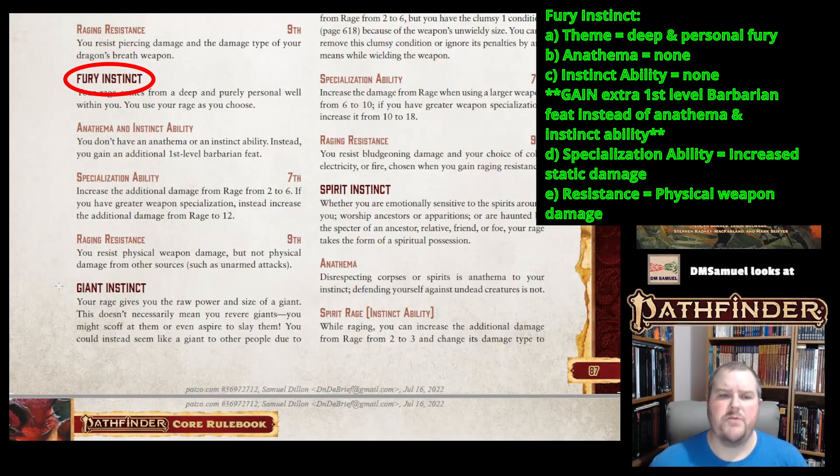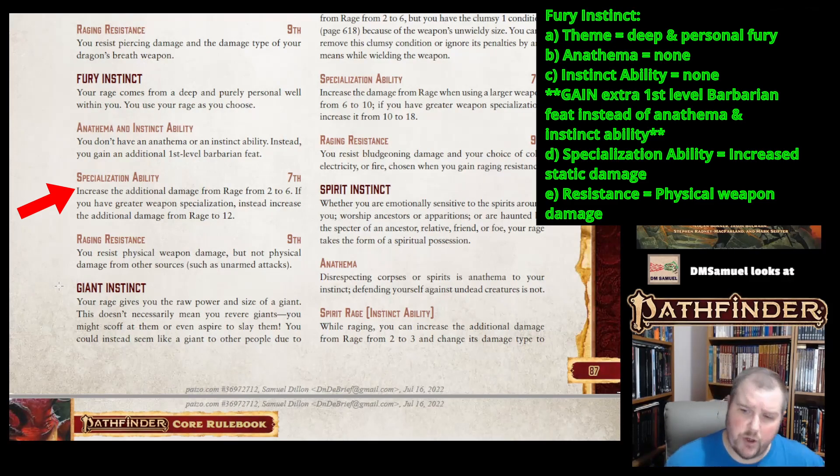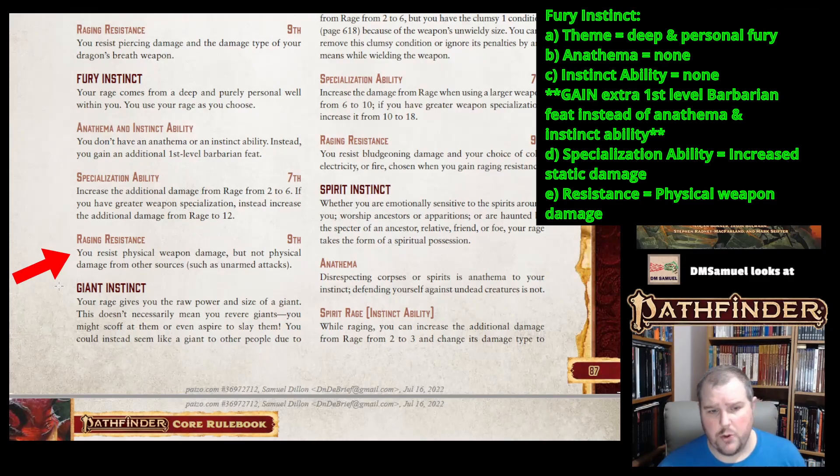Fury Instinct is where your rage comes from a deep and purely personal well within you — you can choose where it comes from, or perhaps you just don't know. You really don't have an anathema, and as a result you also don't get an instinct ability. Instead, you get an extra first-level Barbarian feat. You can work with your GM to construct an appropriate anathema and instinct ability if you choose. At 7th level, rage damage goes from two to six, and with Greater Weapon Specialization at 15th level, it goes from six to twelve. At ninth level, you resist physical weapon damage.